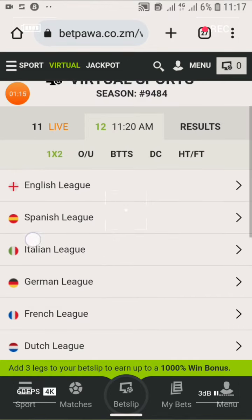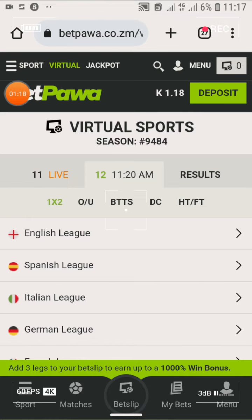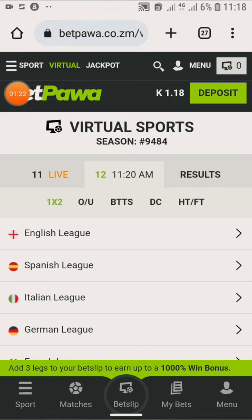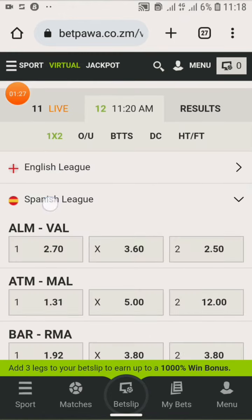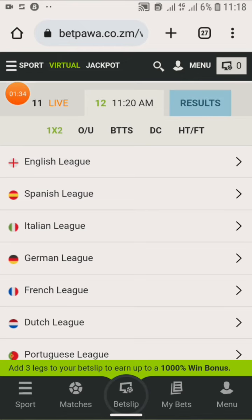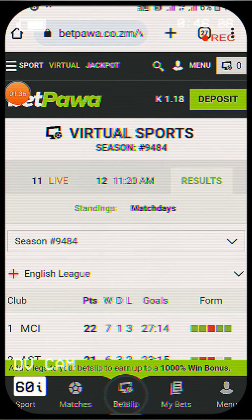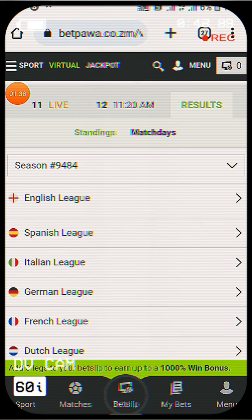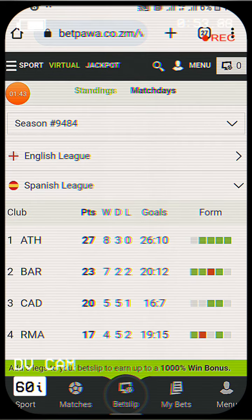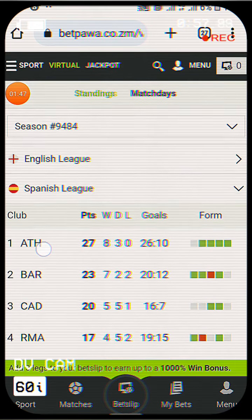This trick works only in the Spanish league and the Dutch league. It goes like this: first of all, you look at the table — the standings. You take the top four teams: Atletico, Barcelona, Cadiz, and Real Madrid.